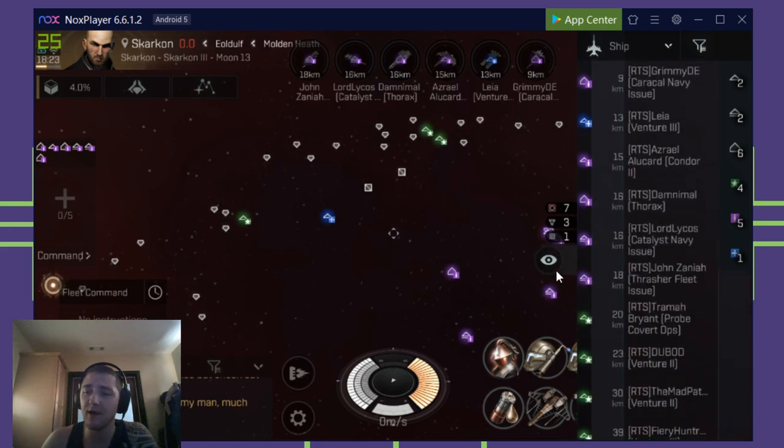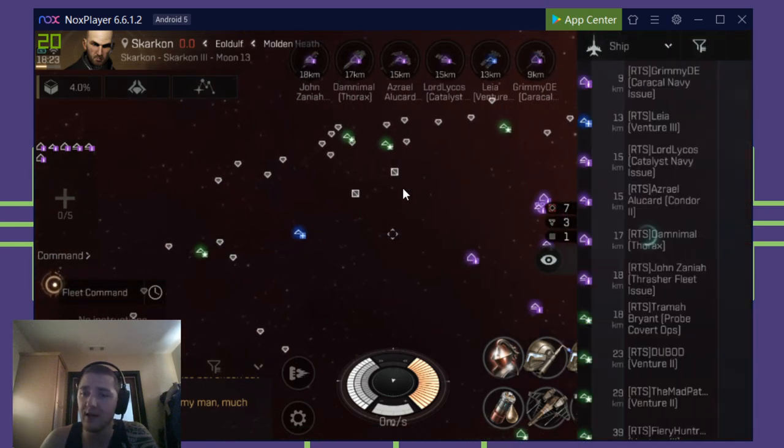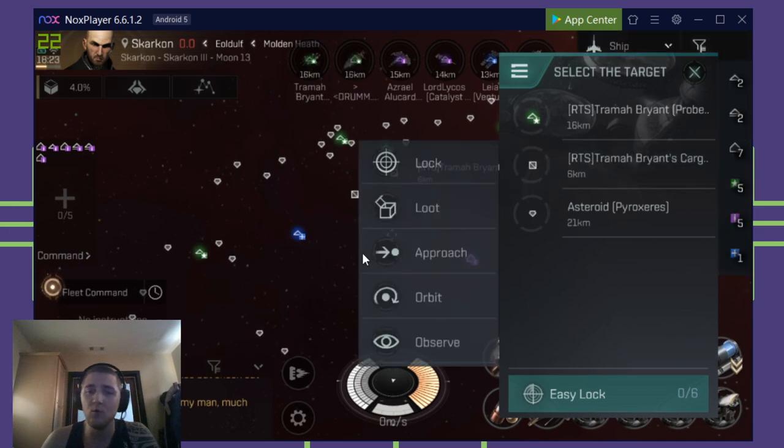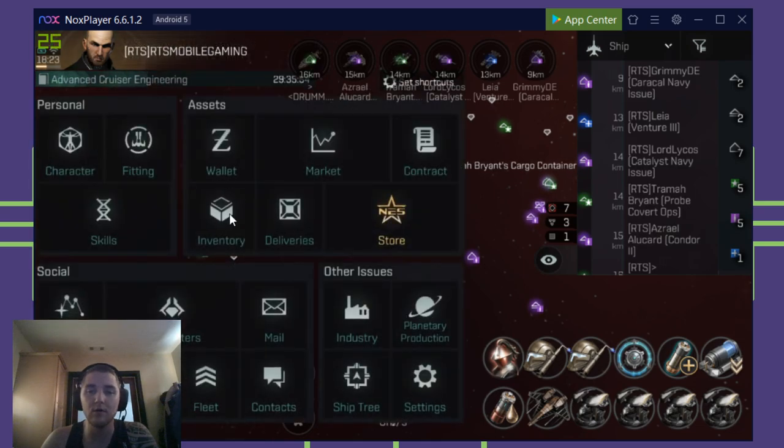We do have a nice fleet of miners here. We also have a mammoth ship rolling through, picking up all these miner crates that you see here — these little cargoes, which are a result of jettisoning your items.